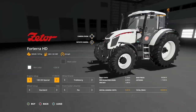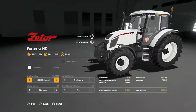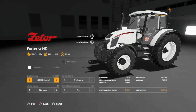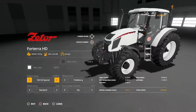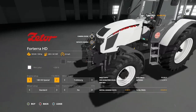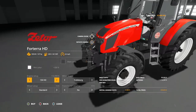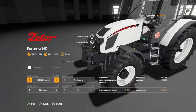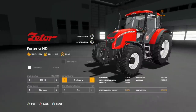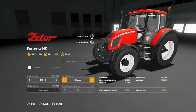Engine options: 130 HD gives 127 horsepower, 140 HD gives 136 horsepower, and 150 gives 147 horsepower. Then we get into special editions — same engine setups but in white. This also changes the logo: in red it's a black logo with a white outline, and in white it's a red logo with a black outline. Very cool detail right there.